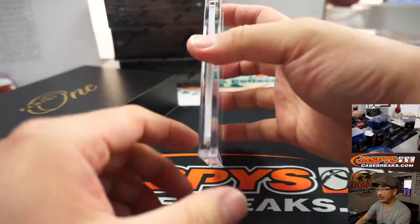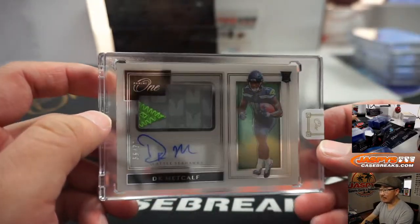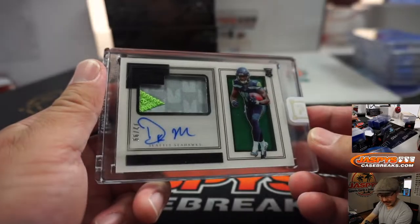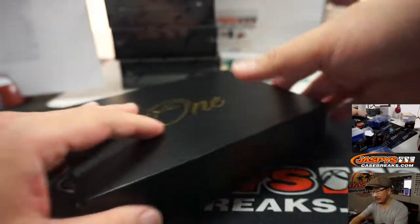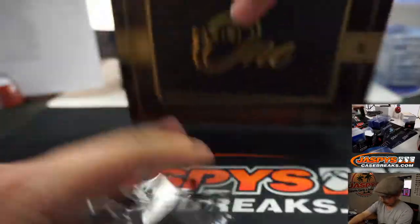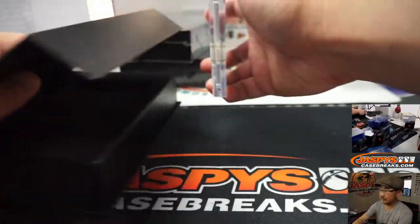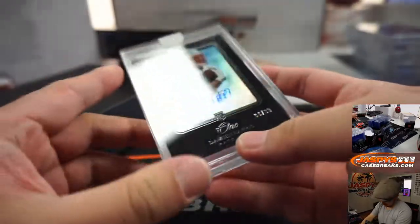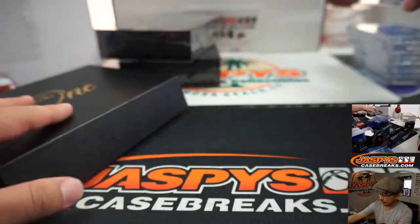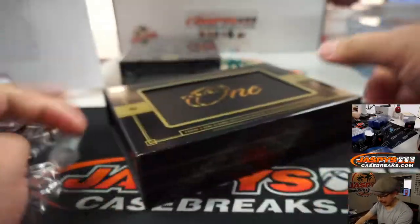Next one is going to be DK Metcalf — some good color in there. 12 out of 99, just a couple off that jersey number. Seattle Seahawks — Blake with Seattle. And a Patriot, that's Damian Harris, 94 out of 99, Shadowbox autograph for the Pats — Kevin Smith. It's the first time in a long time that Tom Brady will not be there. It's kind of odd.